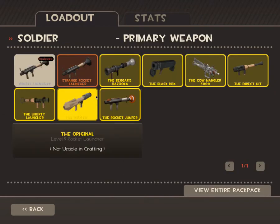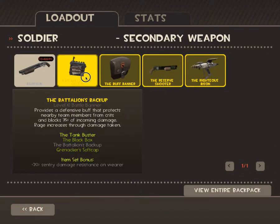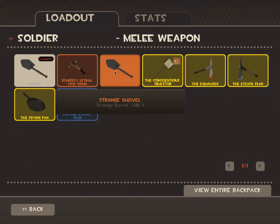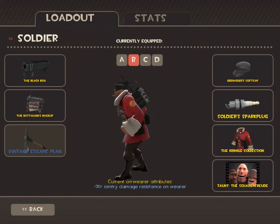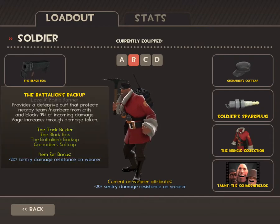The second one would be the Battalion's Backup, Black Box, and the Escape Plan again with the Grenadier Soft Cap. This is a really good set if they have a sentry encampment, because you get 20% sentry damage resistance from the wearable, and the Battalion's Backup gives you 35% of incoming damage reduction. So if you add that together, that's 55% against sentries — that's basically half their damage.